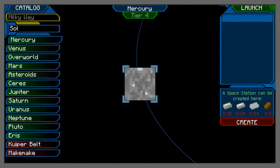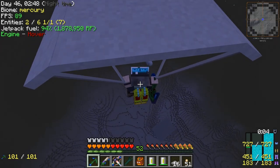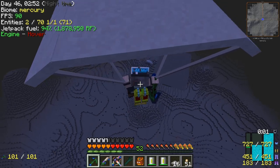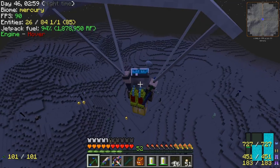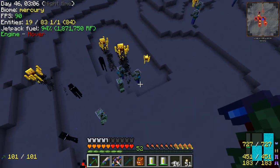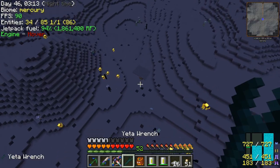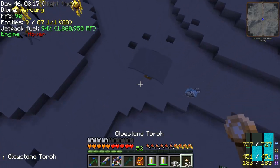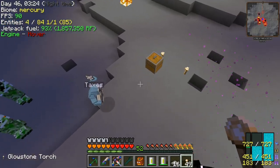Does Mercury have any moons? No moons on Mercury — didn't think so. Downloading the terrain and we are in a parachute again. I'm guessing all these later planets are going to be parachute planets instead of landers. Looks like it's nighttime. Pretty. Not standard mobs — we got blazes on this planet too. And seems to be a lot of endermen. And the endermen are angry too. I didn't look at them, they're just angry.